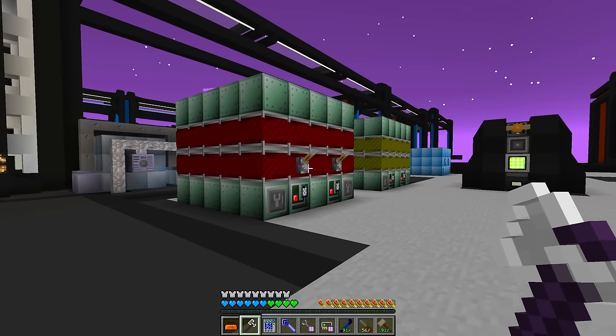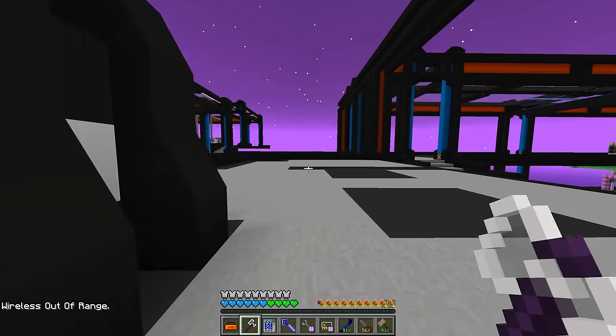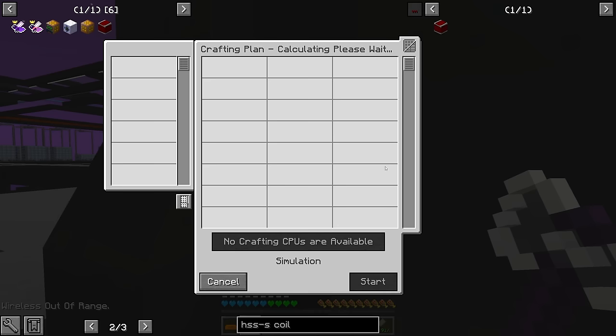The blast furnaces are turned off right now, but basically all of last episode they had something to be smelted. We should probably just be smelting something right now - even if we don't need it right now, we are going to need it later on. So let's just request like a thousand tungsten steel to get us started.